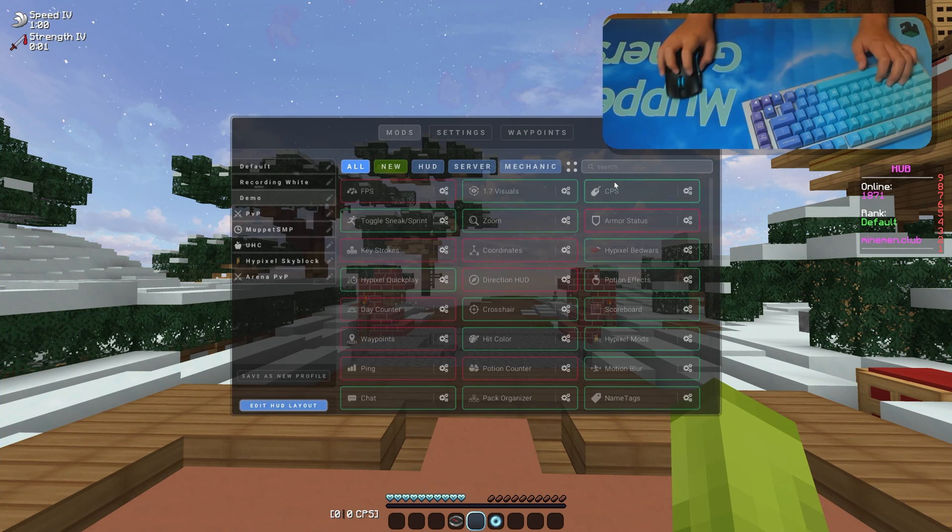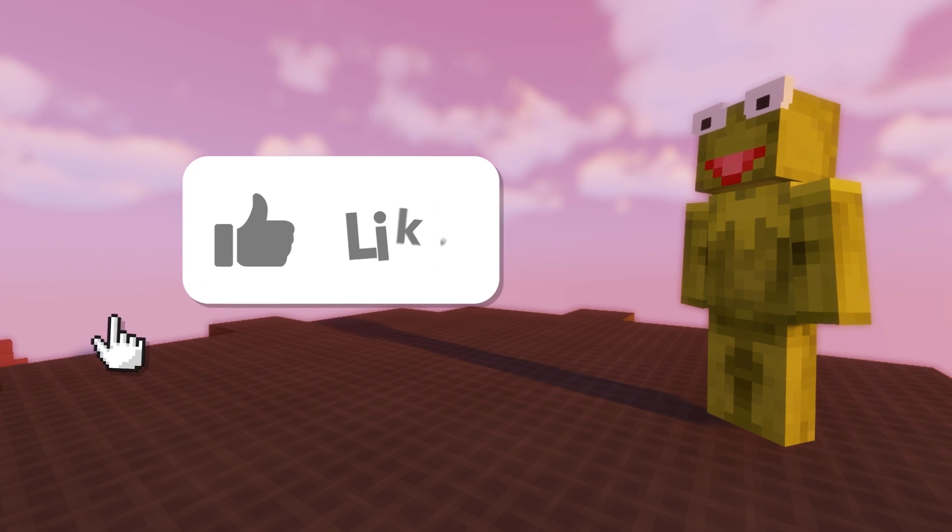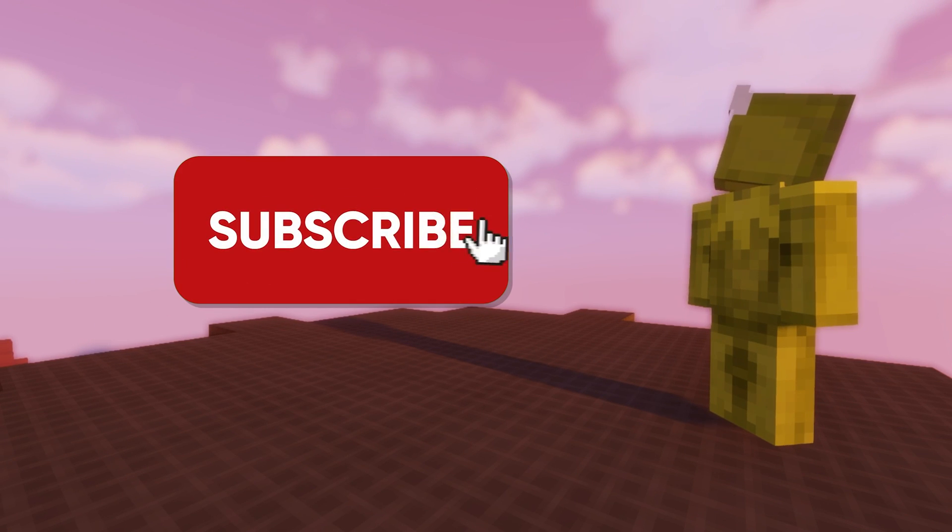Now we're going to adjust the scoreboard mod. All we're going to do is remove the annoying red numbers on the right. Click on the hide numbers option and boom — a thousand times better. If you found the video helpful, please consider liking and subscribing.